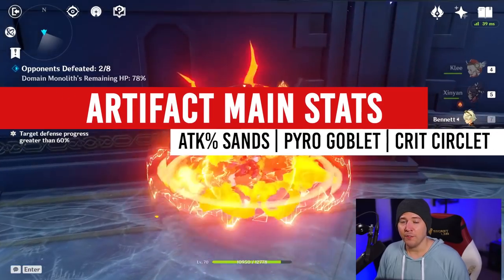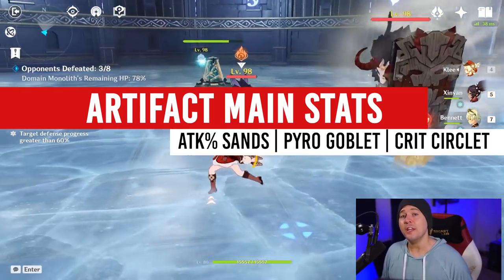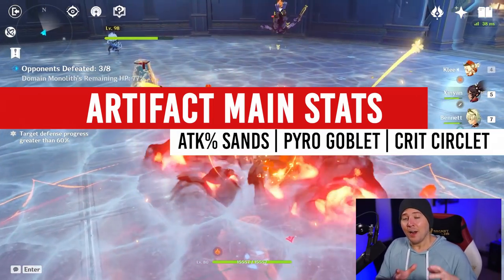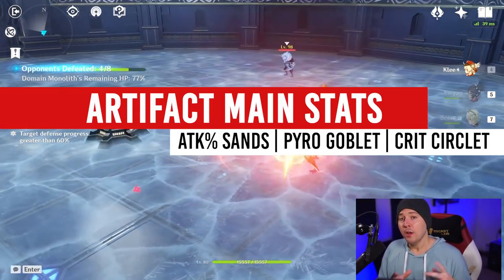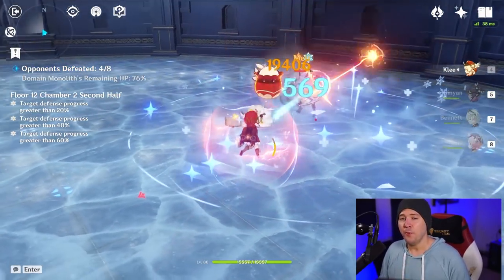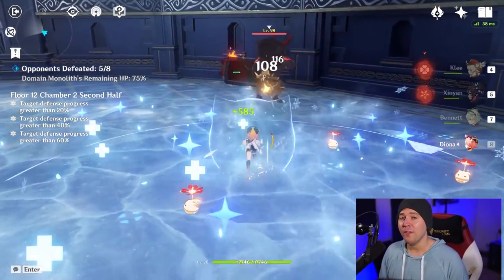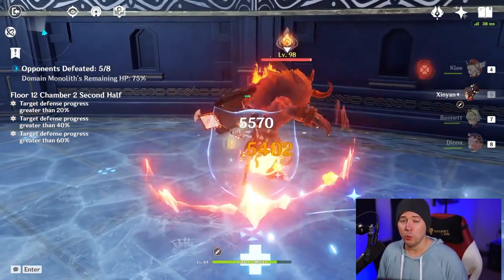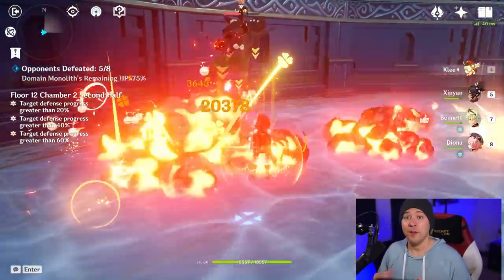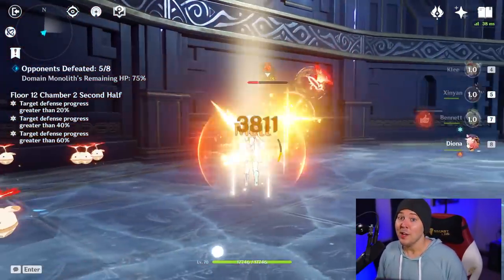When it comes to main stats for your artifacts, the sands is going to be an attack percent sands, your goblet is going to be a pyro damage goblet, and your circlet is either going to be a crit chance or crit damage circlet, depending on how much of those substats you have from other artifacts. If you haven't hit that 50-55% crit chance yet, aim for a crit chance circlet. If you're very close — around 40-45% crit chance without your circlet — get a crit damage circlet and aim for 15-20% crit chance on substats.